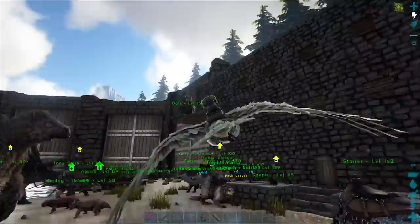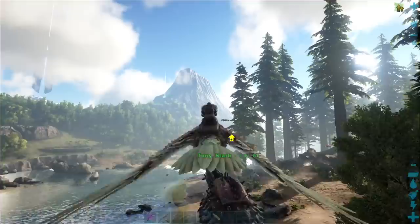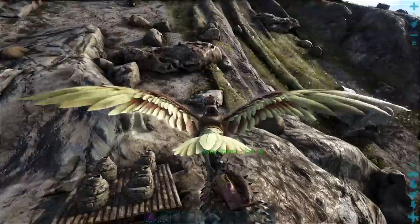The first thing we're doing this morning is taking Tony Stark up to the volcano. We're going to build him a little house up there, and that's where he's going to stay. I've been putting this off because I wanted to keep all my dinos in the same spot, but this is going to be much more convenient moving forward, at least until we build an industrial forge. Tony's going to stay up near the forges at the volcano so anytime we want metal, he's already up there.